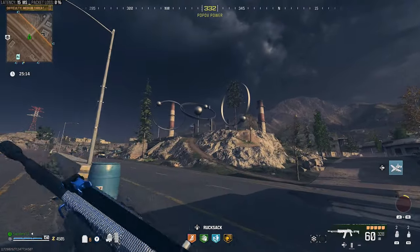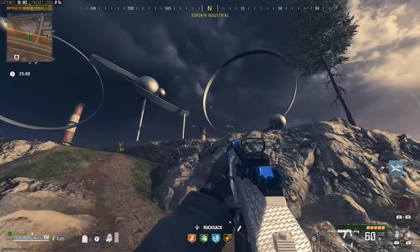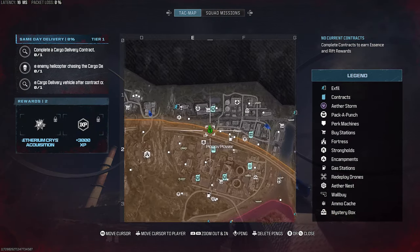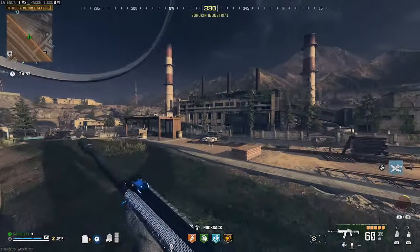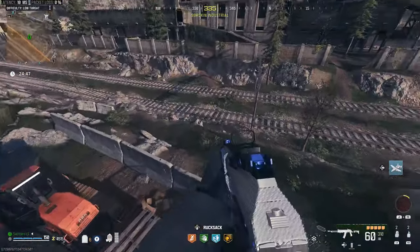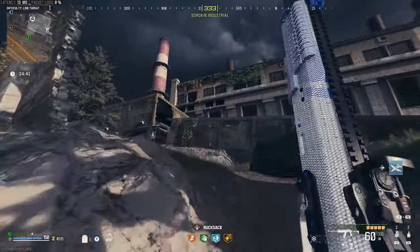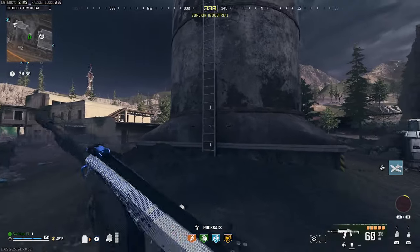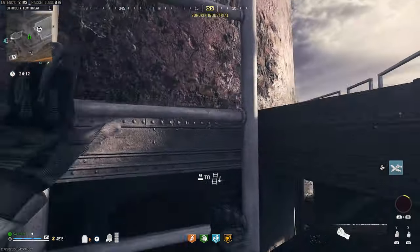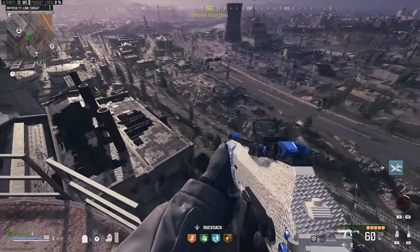Next up is Death Perception. You're going to have to float through these three giant rings. We're going to need to jump from someplace very high. Here is the location on your tac map. You can see that red and white smokestack right in front of you — we're going to climb that all the way to the top. Go to the one on the far left. It's quite the long way up with multiple ladders, but finally we are at the top and you can see the rings there.